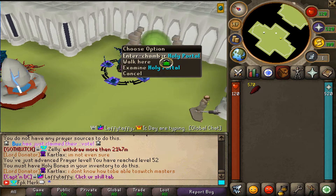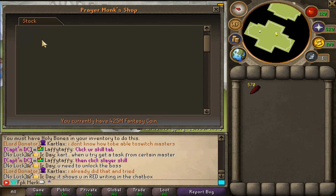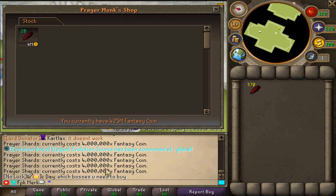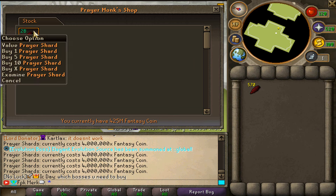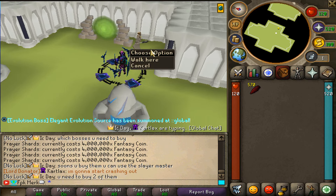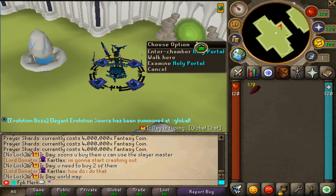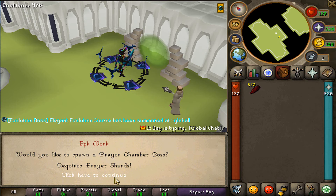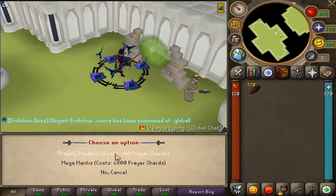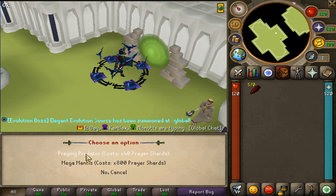You can spend the prayer shards by entering the boss room and killing the boss. There is also an alternative way to purchase these prayer shards - instead of grinding right over here, you can actually purchase them for 4 million fantasy coins each from the Father Reen shop. After you sacrificed your Holy Bones for the prayer shards, you will be able to enter the chamber to fight the boss. You can spawn the praying predator for 40 prayer shards, and the mega one is 800 prayer shards. Let's first spawn the predator right over here.